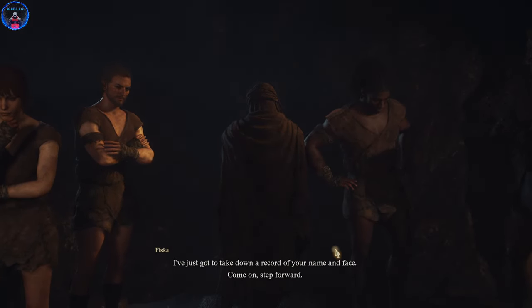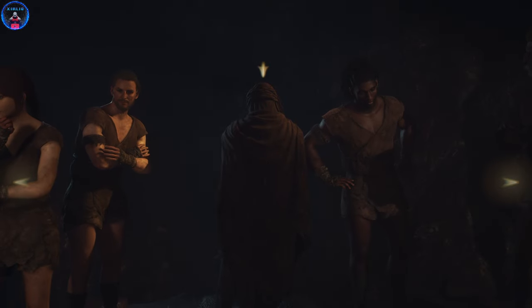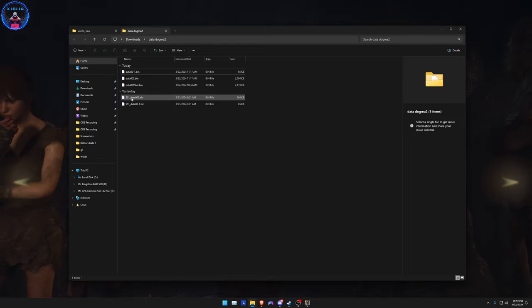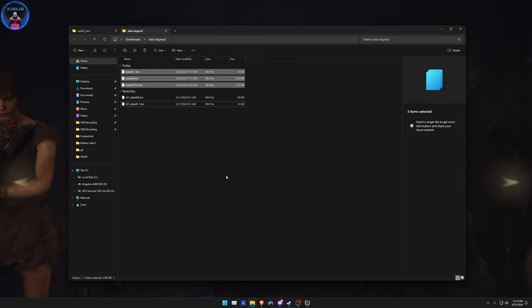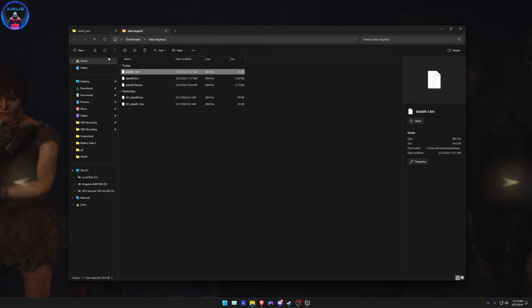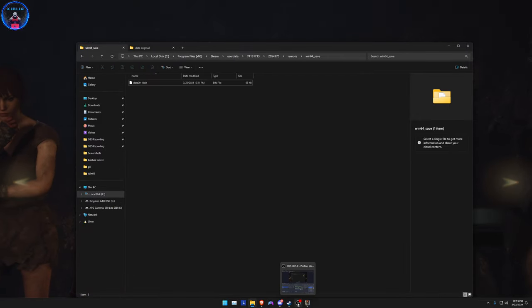Just if you've used the character creator previously — this is what you need to worry about. I believe this is related to the character creator demo, and these files are your settings for the actual game and your characters, which I believe also includes the pawn. So delete everything, or only delete data001 — just delete data001. That's what you need to delete for the actual save and character in the game.